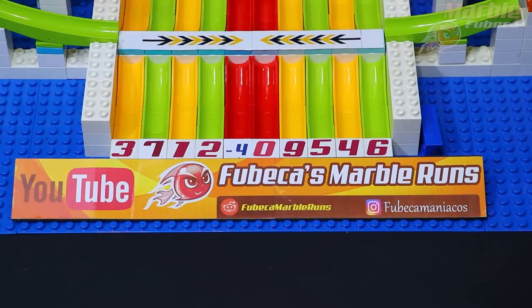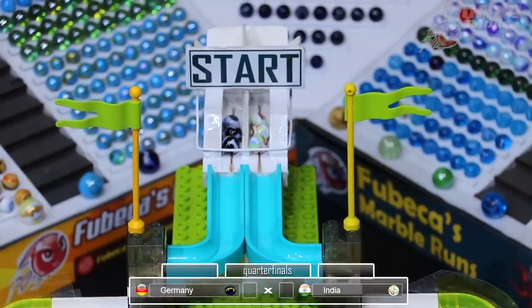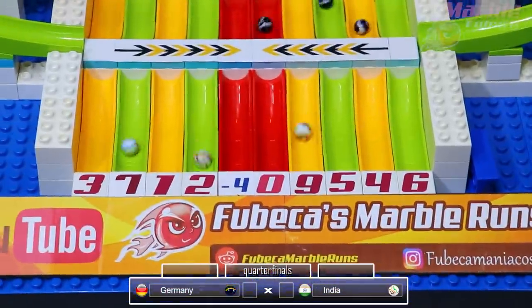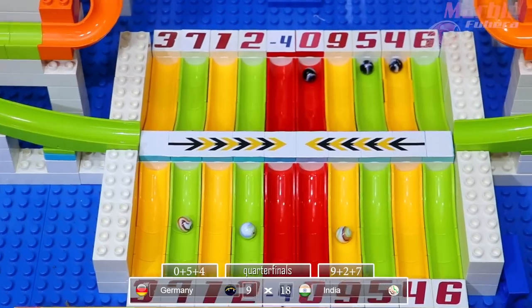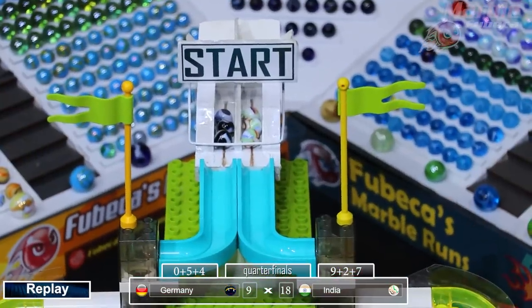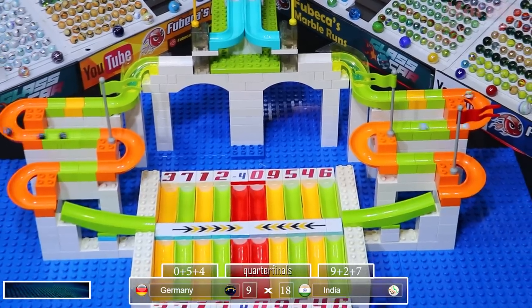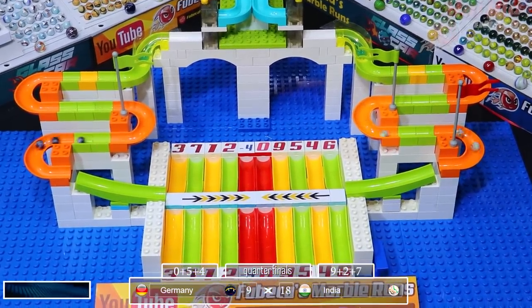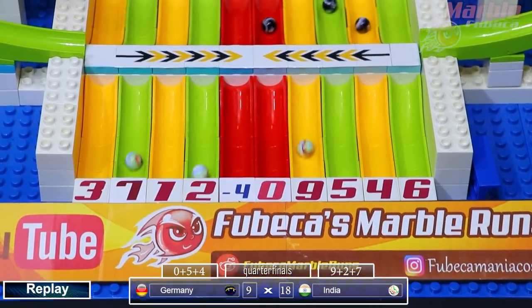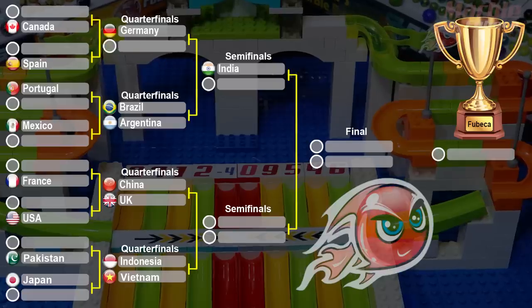Now it's time for Germany versus India in the quarterfinals. India in the white, Germany in the blueish with white stripes. Germany gets a zero while India gets some good points — they got 18 points, Germany only gets nine. So India will advance to the semifinals. One of the India marbles was lagging behind a little but they still collided with the last Germany marble, with Germany getting a zero.